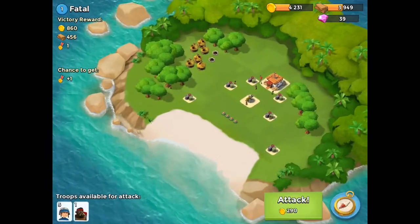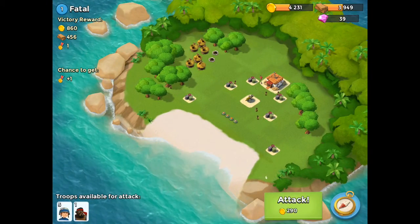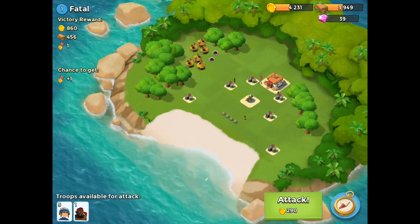Boom Beach tips — going with Fatal. We're going to scout the map; remember, always scout. What we see here is a machine gun nest right in the middle, behind some mines.